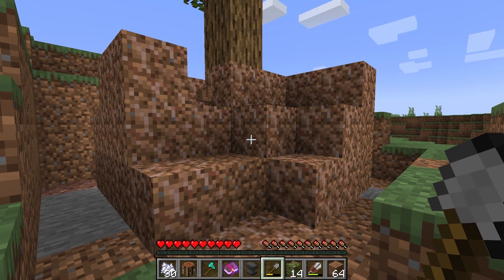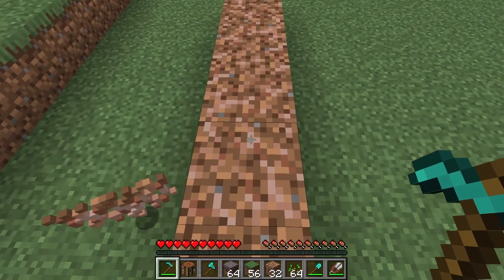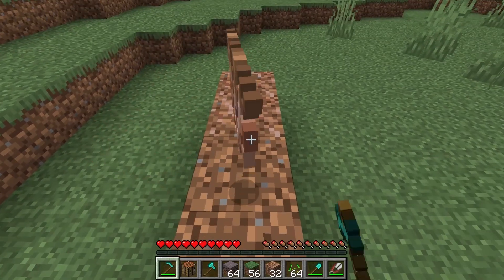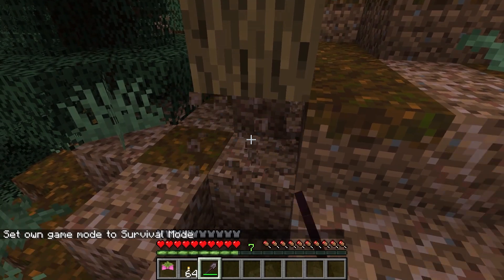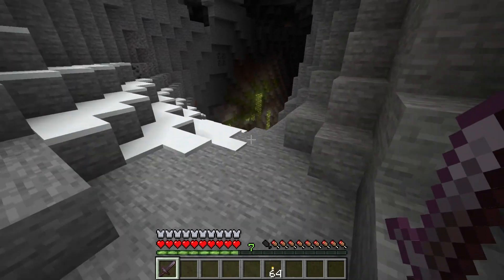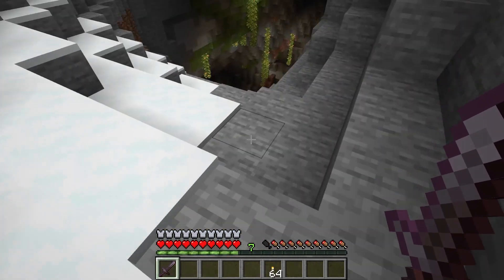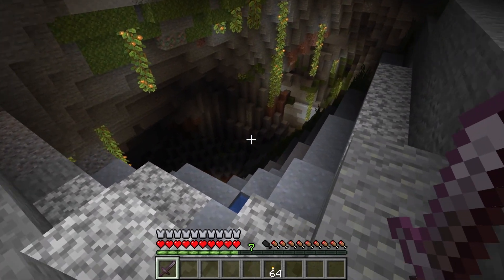Azalea trees have roots under them that consist of rooted dirt blocks. These blocks are different shades than regular dirt, and using a hoe on them will turn them into dirt blocks and drop a hanging root. The rooted dirt blocks go down to reach a lush cave biome. Azalea trees can also be found in a cave system and lead down to a lush cave. In the 1.18 update, if there is a ravine or cave opening on the surface, you can look into it to see if there is a lush cave biome.